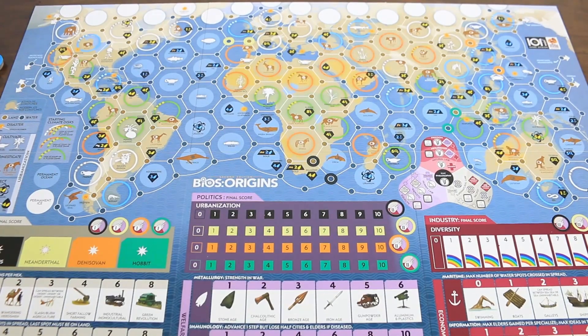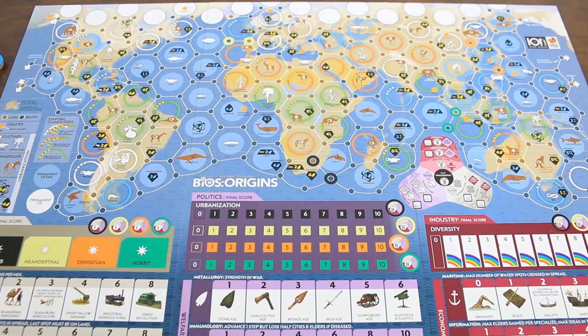BIOS Origins comes with a number of variants to aid in replayability and to alter the complexity of the game. We have a basic game mode for learning and an advanced game mode which introduces additional rules. Across these modes, you can choose to play competitive or co-op with a standard or extended length. You may also choose to play as land-based or marine lifeforms, use a set or custom map, continue a campaign from BIOS Megafauna, or go solo. For this tutorial, we'll be setting up for an advanced, competitive, standard length, set map, land-based game.